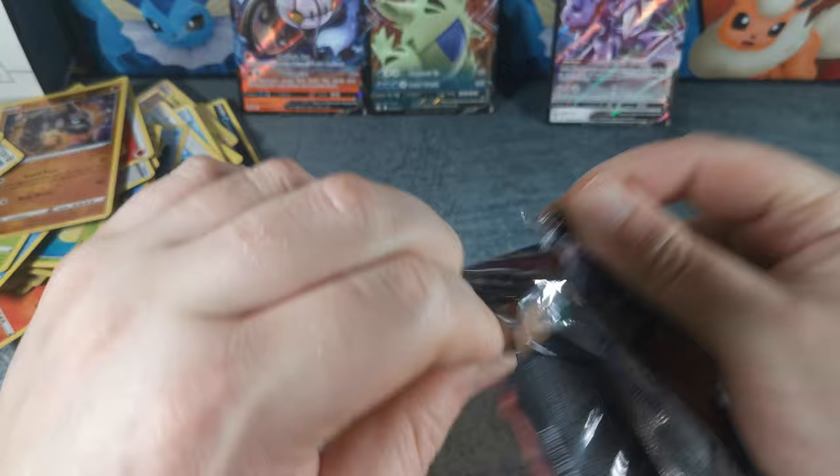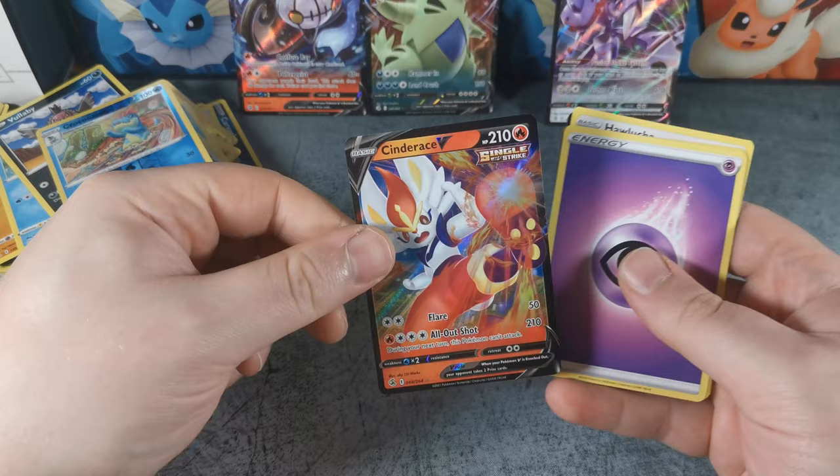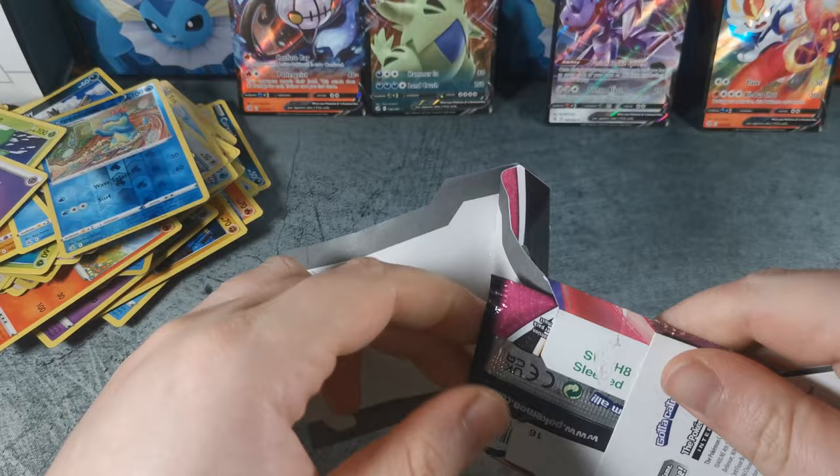Let's see — we got Phanpy, Chewtle, Croconaw, and a Cinderace V. I think I pulled that out of one of my shorts — not literally out of the shorts that I'm wearing, but out of one of the shorts that I filmed the other day. I'm not keeping Pokemon cards in my shorts, I promise. Two packs left.